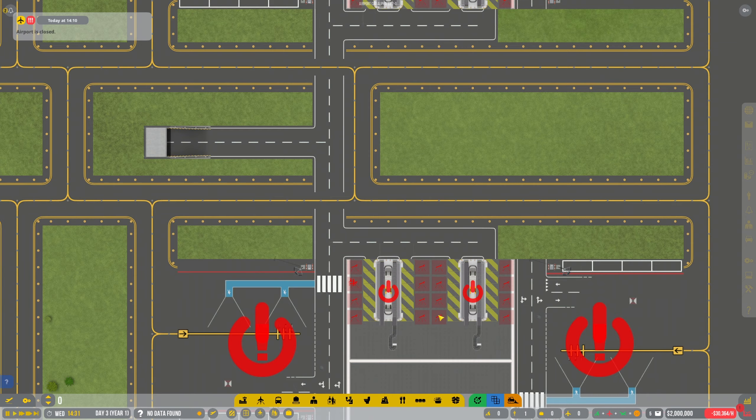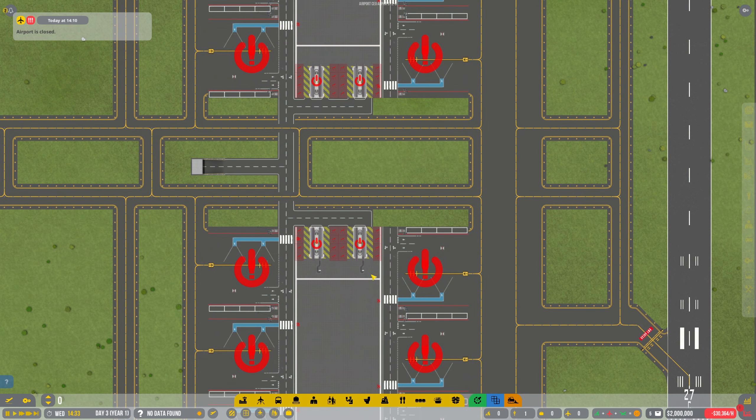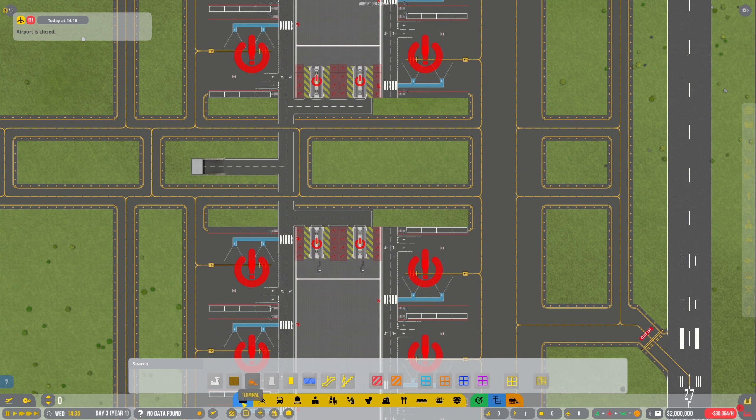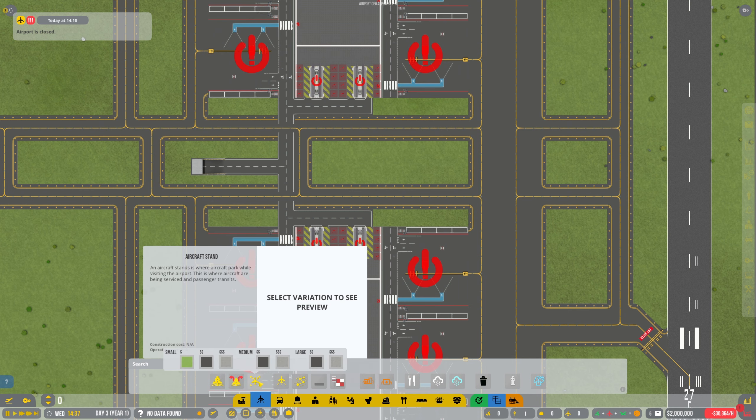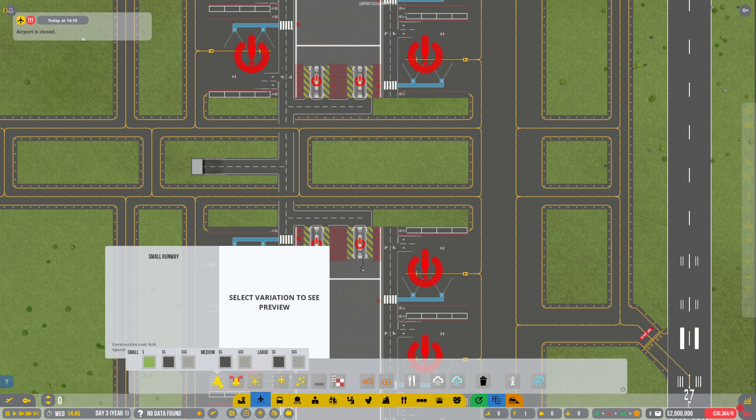It looks like we need to put these on service road now. I can't see any UI changes at the moment, but under aircraft stands - there we go, we've got the large ones which we've been waiting for ages. So there's standard, normal - I've got concrete and asphalt ones - and on here as well we've got the same again: medium and large.